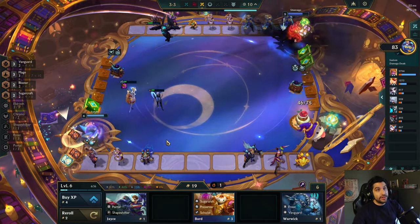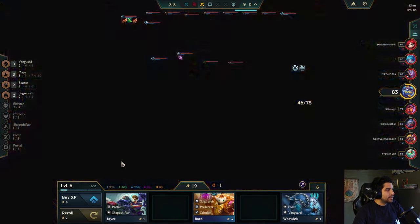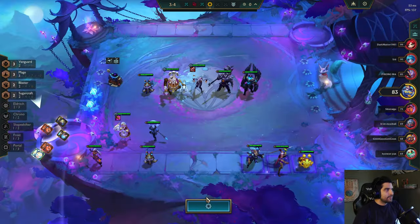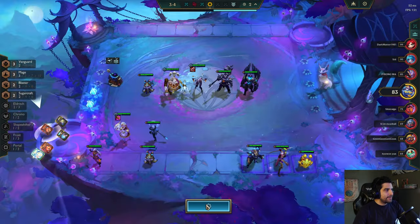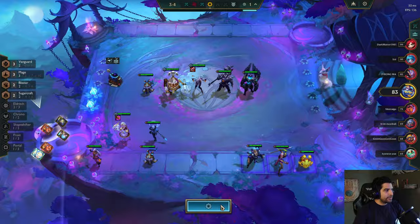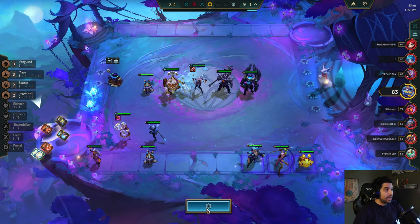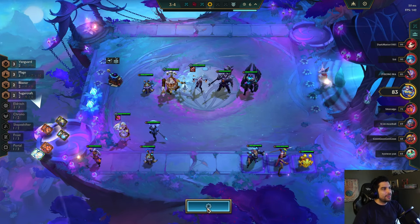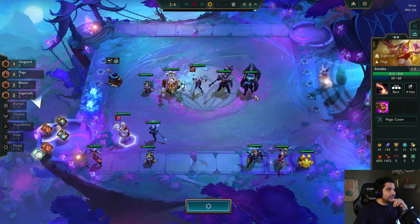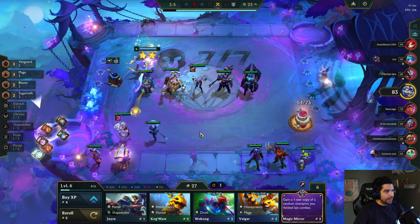That is a pretty crazy Ashe actually — she did a lot of damage, I knew she did. I'm one gold away — I'm not going to make it. There's Gwen! I would love that Gwen — I kind of want her to carry. I would just take out Elise immediately and put Gwen in there. Hopefully with Pandora's Bench I can get lucky for a two-star. She's gone now. I'll take this two-star Vex — I don't know if I'll need her ultimately, but I think I do actually. Between Vex and Galio, I can do a pretty solid 3 Mage into my comp.